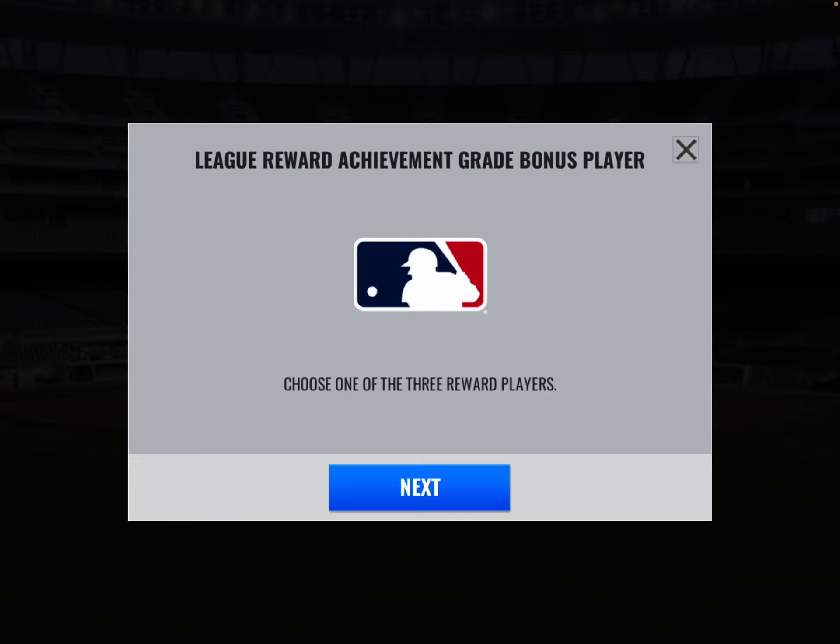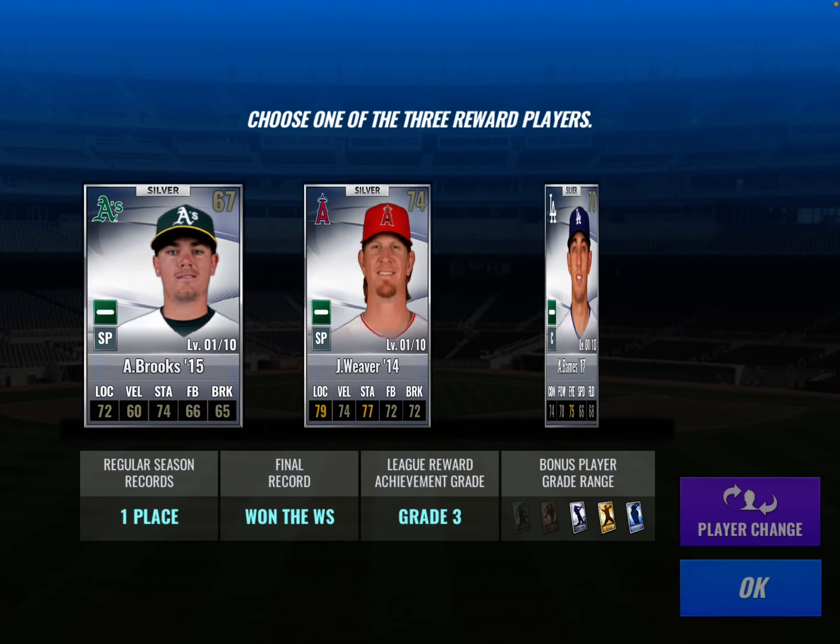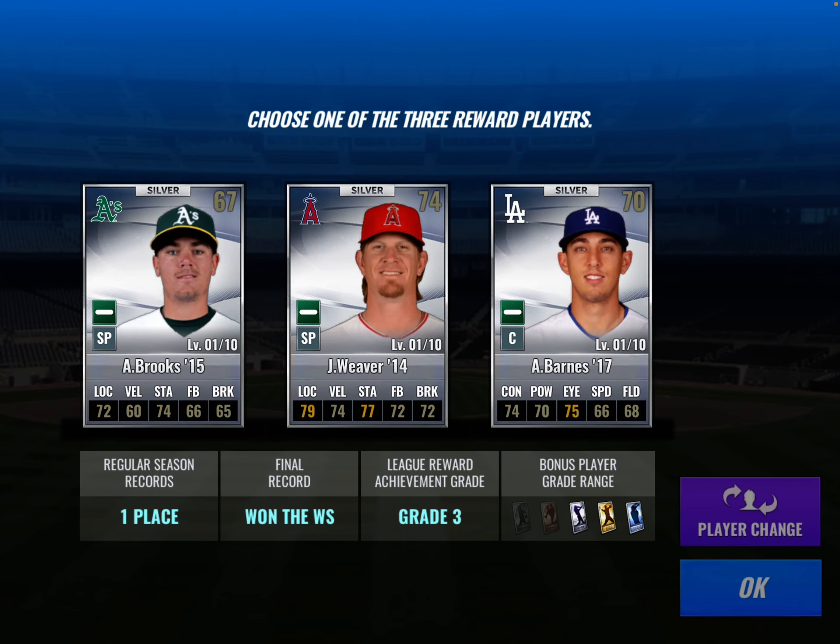One thing I noticed about World Series or League mode — if you don't play every game, you can just sim through it, but your rewards are garbage. With my Yankees team, I noticed that if you look in the middle here, it says League Reward Achievement Grade. With the Yankees I'm a five, and if you look right next to that, it says Bonus Player Grade Range — it goes all the way up to Diamond. So if I'm at a five, I should be able to get Diamond Rewards. With three, you're only getting Silver. So just keep that in mind.